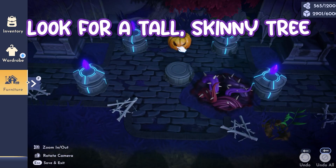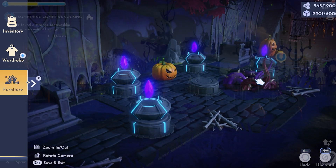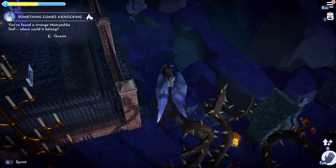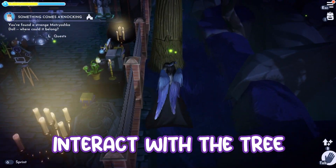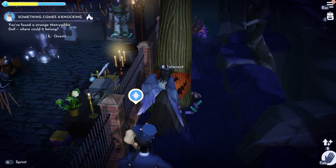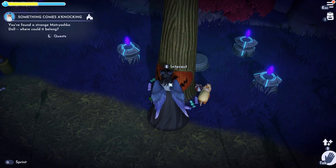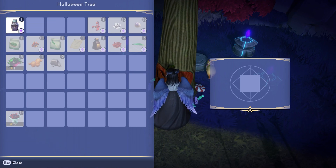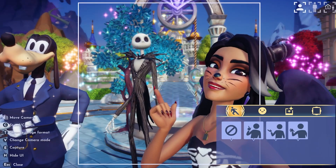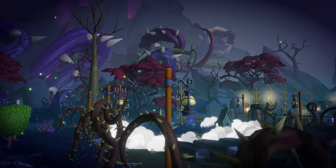Once you've found the dolls, look for a very tall and skinny tree in the Forgotten Lands near the Crystal Pedestals on the northwest side. Since my biome is heavily decorated, the game auto-populated my Halloween Town tree in a funky little gap. Interact with the tree and transfer the four dolls. The pumpkin face will change to orange and candy will appear as you transfer the dolls. I decided to move my tree to where it should auto-spawn and transferred my last doll. Now you can welcome Jack Skellington into your valley.